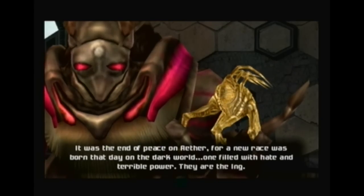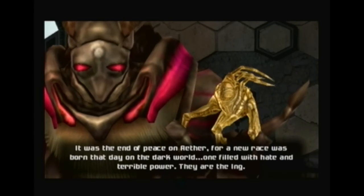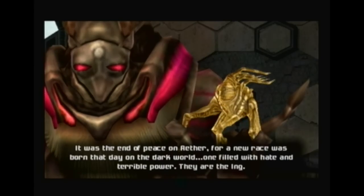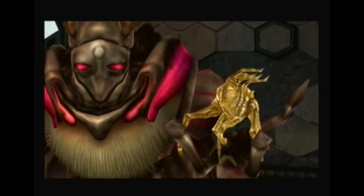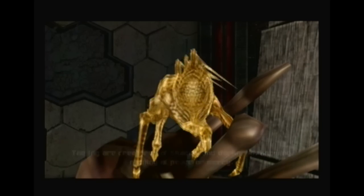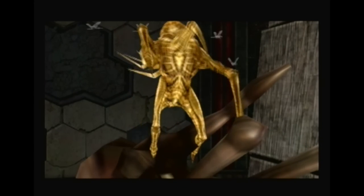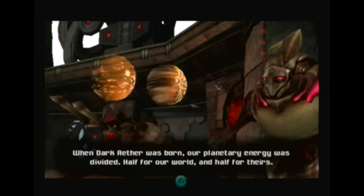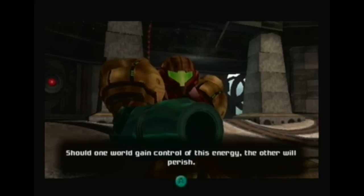No, it isn't — that shit's disgusting. It was the end of peace for Aether, for a new race was born that day on the Dark World, one filled with hate. HATE! HATE! And terrible, UNLIMITED... They are the Ing. The Ing are creatures of shadow and darkness, knowing nothing of peace or mercy. For decades we stood against them, yet we now lie on the verge of defeat. When Dark Aether was born, our planetary energy was divided — half for our world and half for theirs. Should one world gain control of this energy, the other will perish.